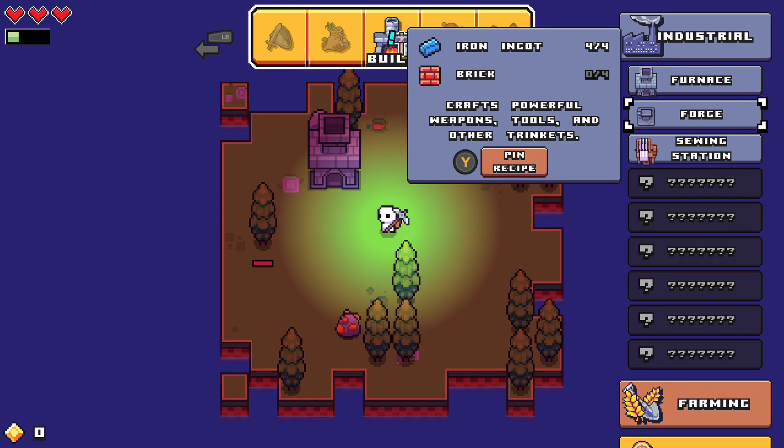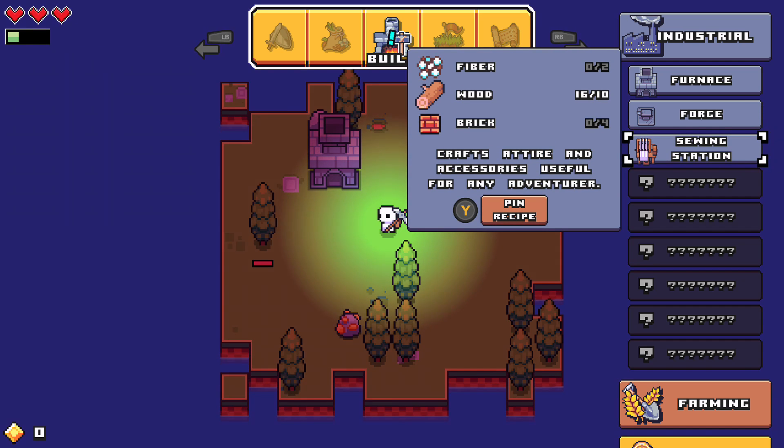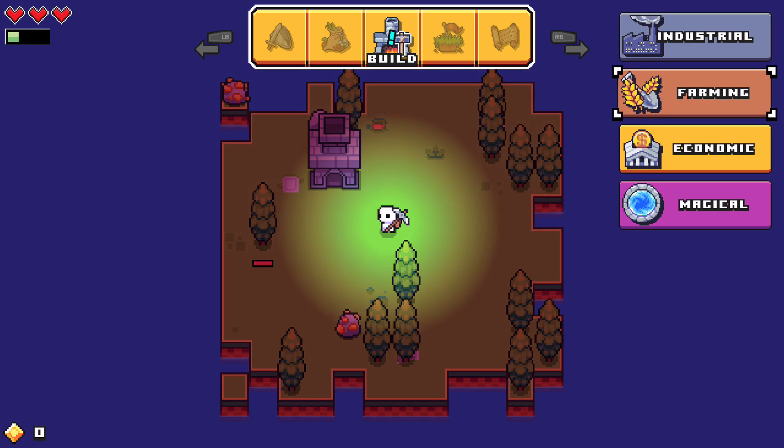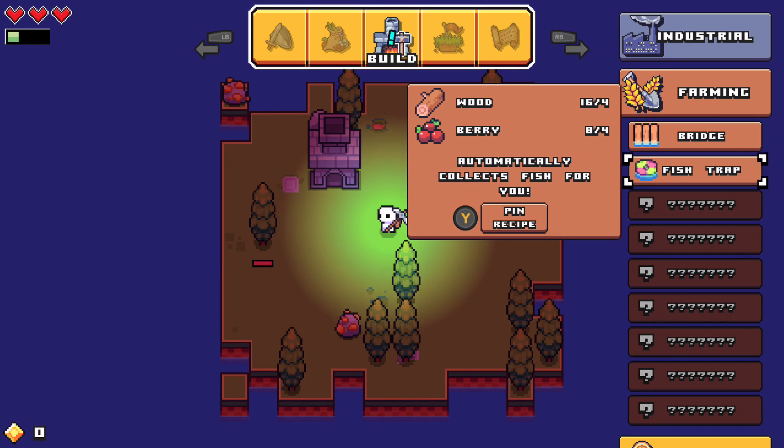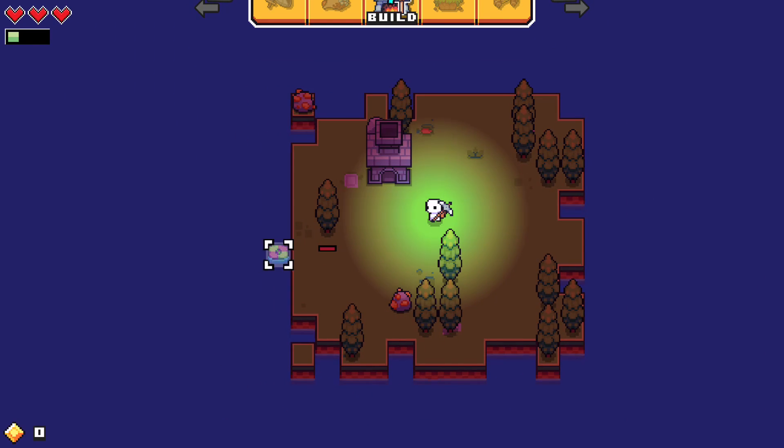What do we have here? Crabs, powerful weapons, tools and other trinkets. Tires and accessories useful for any adventurer. Farming. Bridge. And a fish trap — automatically lets fish for you. You know what, why not?